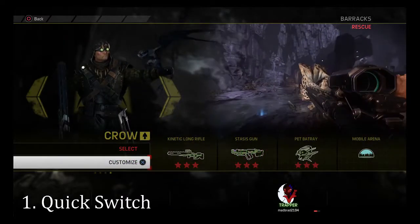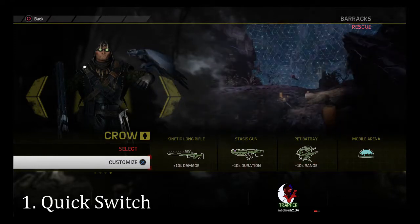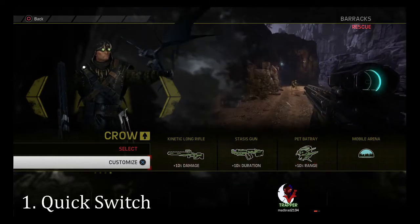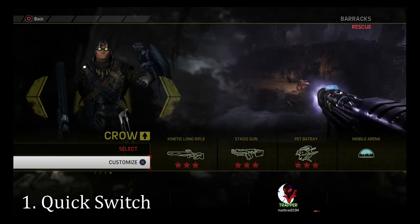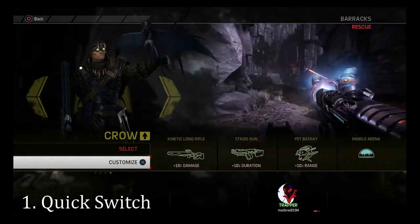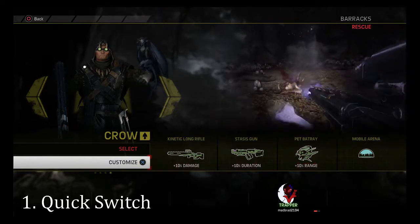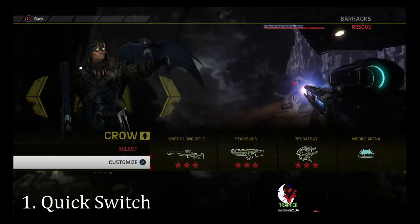Now for perks. The first perk we recommend is quick switch. When you're fighting in a dome, you want to have Gobi out as much as possible, so having quick switch will make it easier to switch to him as soon as the monster becomes unhighlighted so you can throw him again — that way everyone will always know where the monster is in the dome. It combos really well with getting a charged stasis shot and switching directly into your long rifle to do damage, then back into the stasis gun or throwing Gobi again.